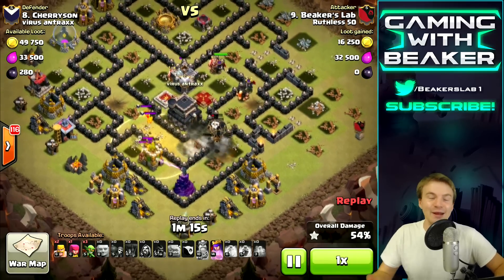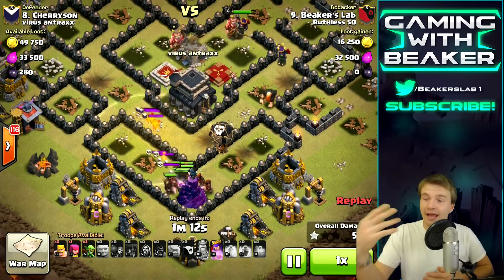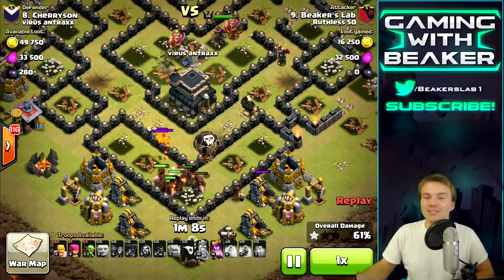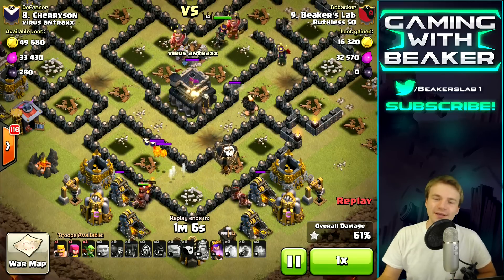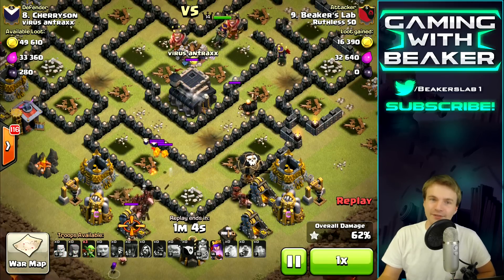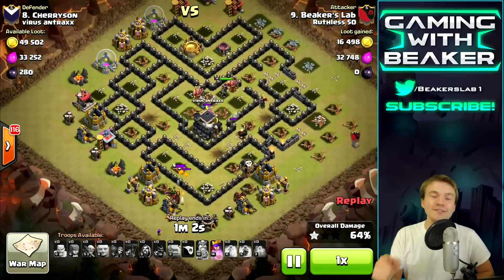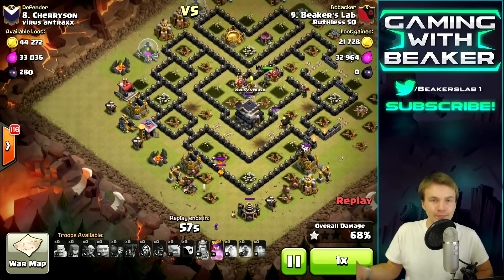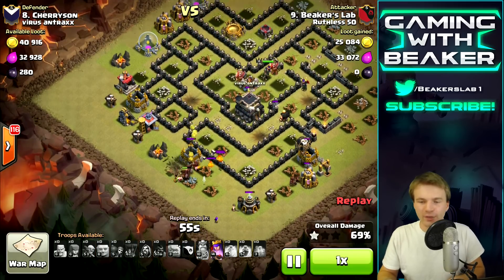I love attacking easy bases like this because you look like a big strong awesome attacker. Really, because I'm a Town Hall 8.5 I'm ranked lower than this guy, which is crazy. This dude is not higher level than me at all - most of his defenses are actually lower level than mine - but because I don't have exposed buildings it makes him match higher than me.